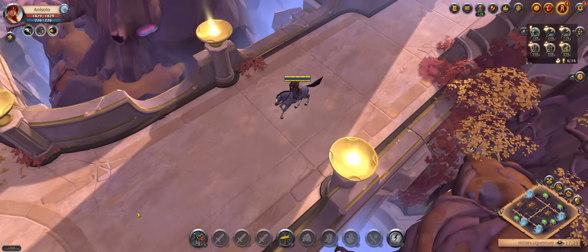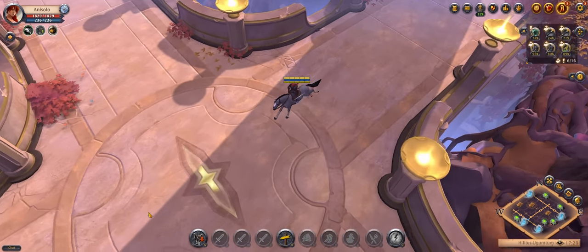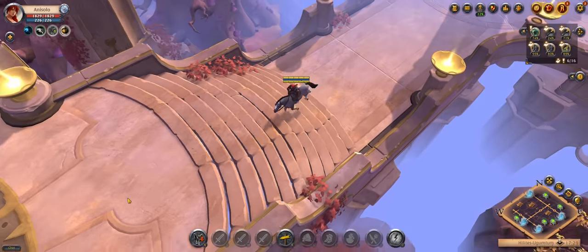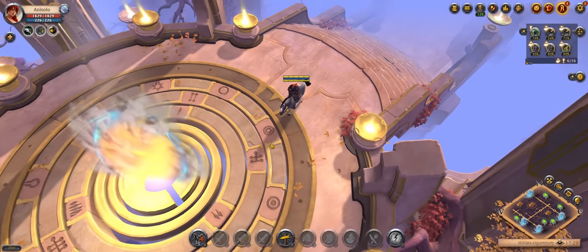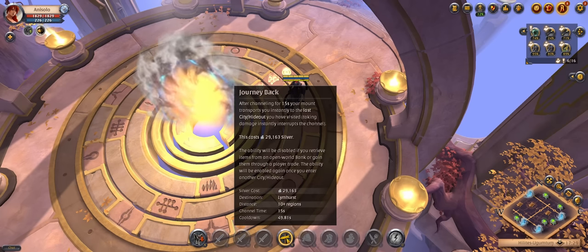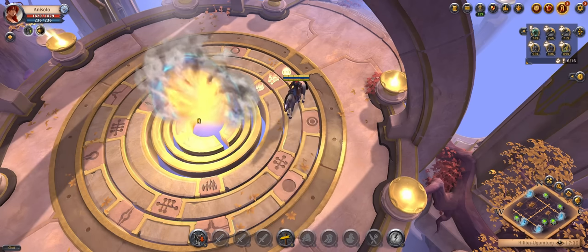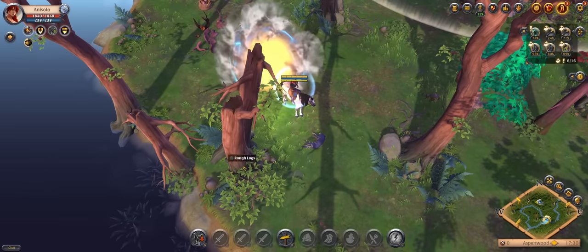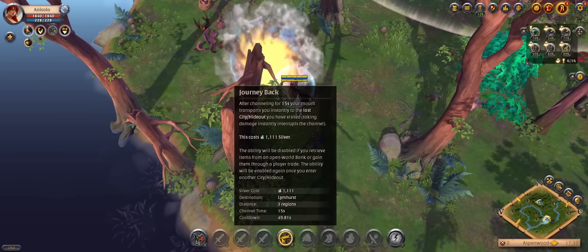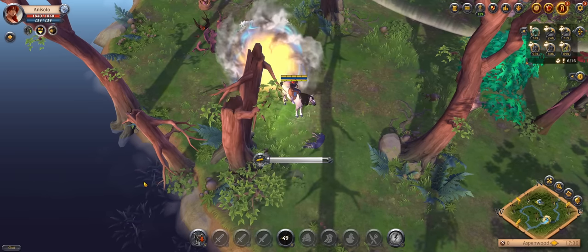The second tip is for Journey Back. Sometimes a portal closes behind you and there's no way back. Journey Back is very expensive inside Ava, but if you find a connection to a blue or yellow zone, you can leave through that portal and use Journey Back out there instead — it will be significantly cheaper. My Journey Back inside Ava is about 29,000, but as I zone out to a blue zone the price lowers to about 1,000.